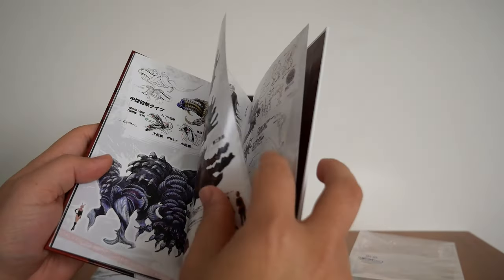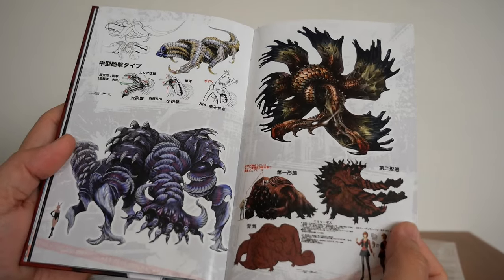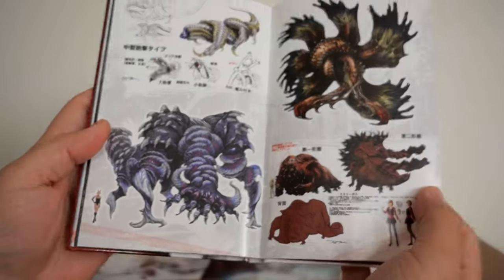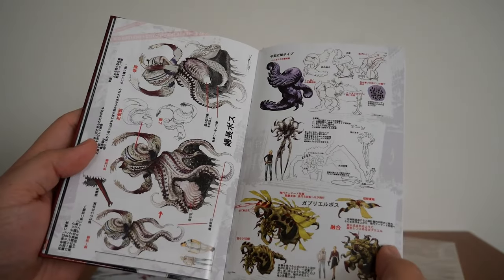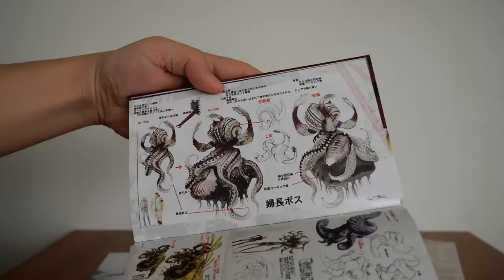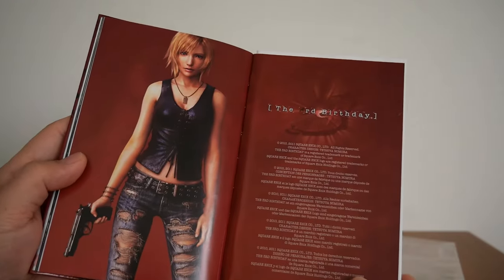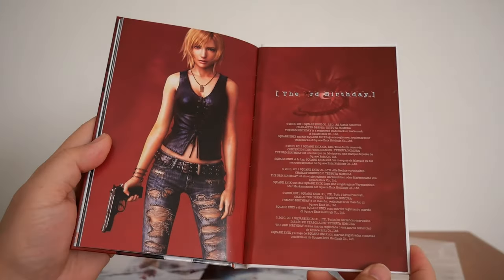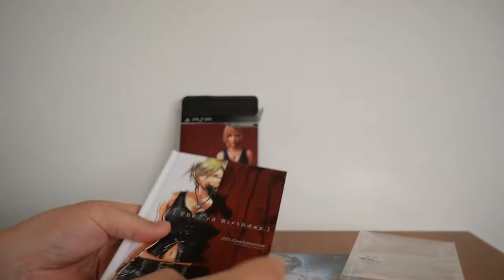I'm guessing these are some of the levels you can expect if you play the game. And these are, I'm guessing, the enemies or the boss enemies — judging by the size of them, if you look down there on the bottom left. More enemies. And finally, the last page of the book.